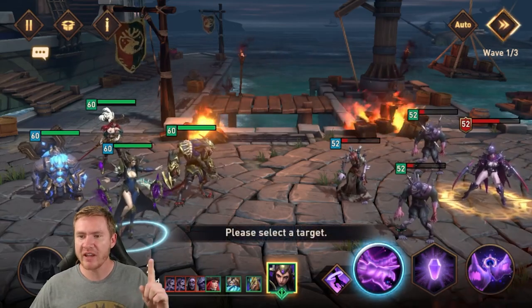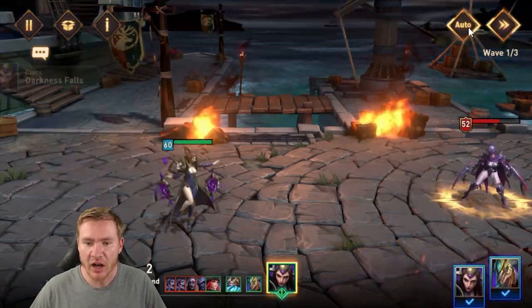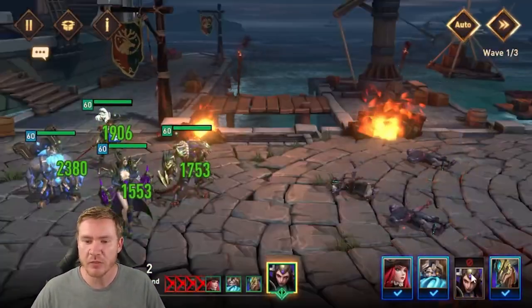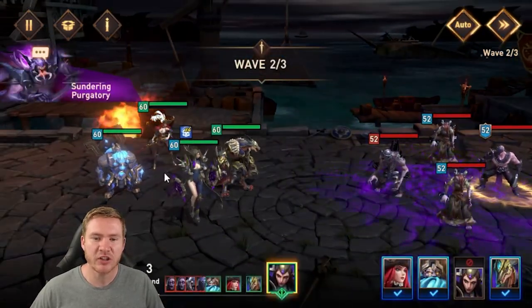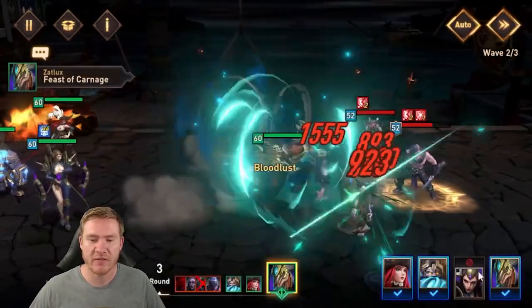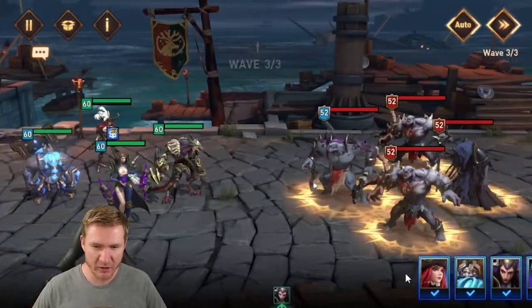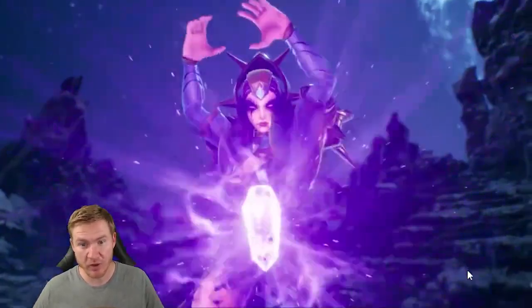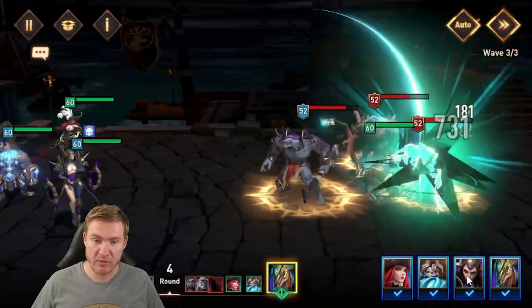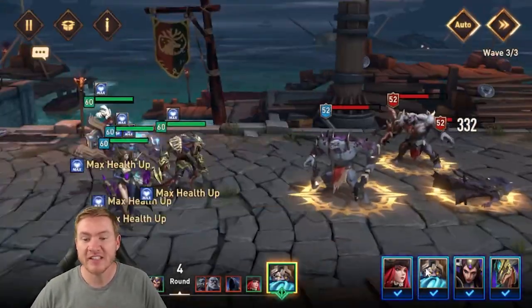I'll piggyback two more tips onto this one. First, on auto battle, you've got portraits down here — the check mark means they'll do whatever they do normally. You can click a champion's picture to turn off all their other abilities so they'll only use their A1. This is useful if you don't want someone to use their ultimate until they reach a boss, or if you've got someone in specifically because you want their A1 — like a good attack down — and don't care about their other skills.